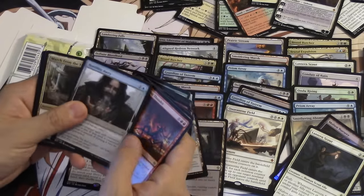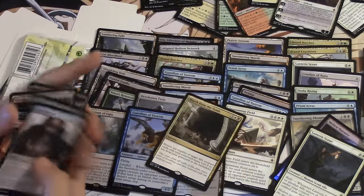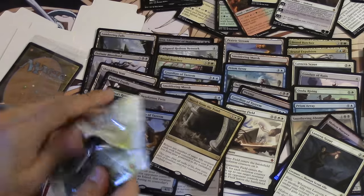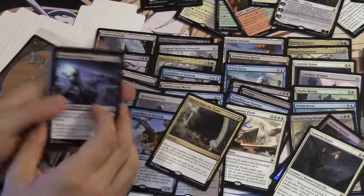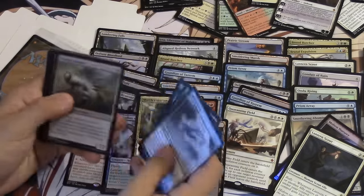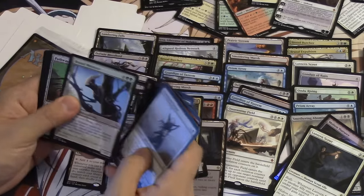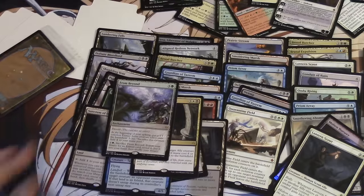Rolling Thunder. March from the Tomb. And of course another Guardian Tazri. March from the Tomb is very good — I like it. Is there enough allies? Is the ally support good enough? Maybe in the next set it will be better. From the Beyond is another card I'm very interested in — it seems very, very good to me.